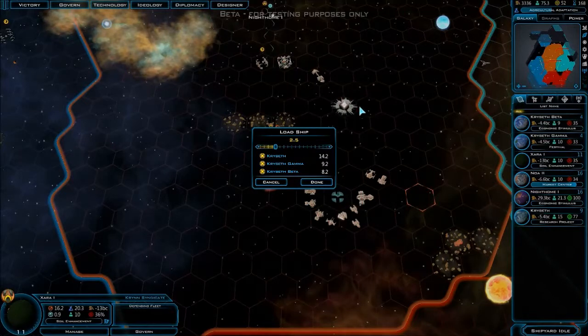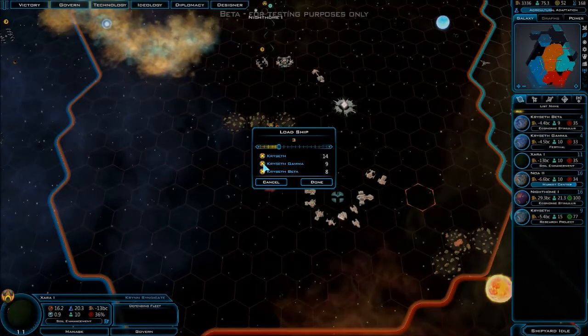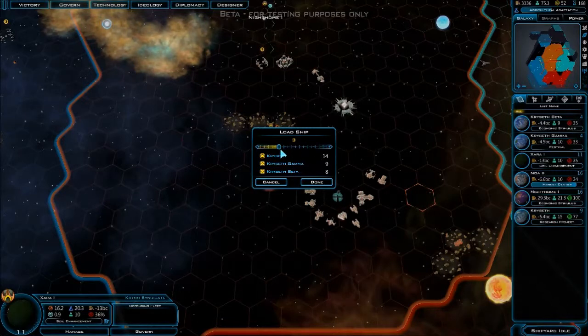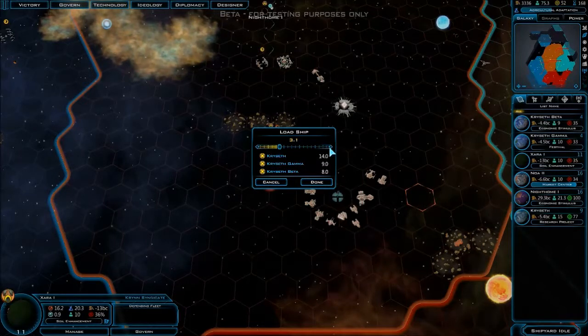So this is a neat feature — I just put the transport up here in my capital and it asks how much population I want to take to basically attack with. I'll say three to start. It's taking one from there, one from there, and one from there — one population from each planet. That's great because population is directly tied to your production, money, research, and manufacturing output. If I can spread that load across a few worlds, that's gonna be much better. I'll do 13.5. Hit done.